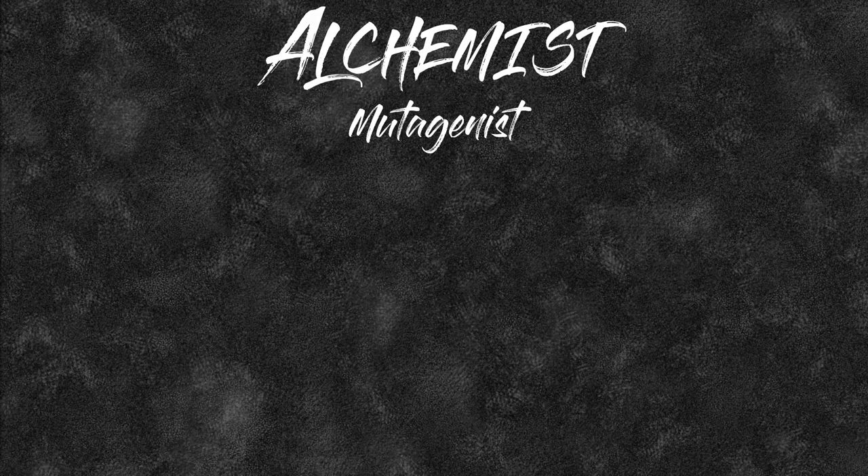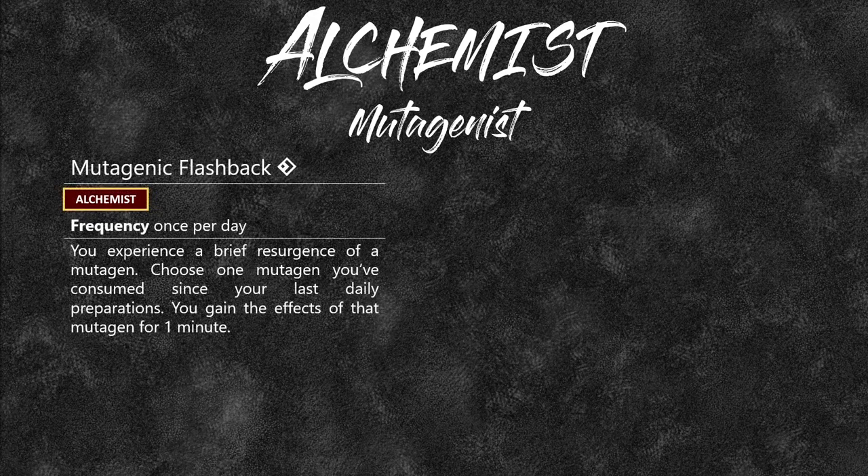The Mutagenist — these are basically your witchers. You inhale a toxin or an elixir and it changes your body. You get Mutagenic Flashback, which you can use once per day as a free action. You experience a brief resurgence of a mutagen — choose one mutagen you've consumed since your last daily preparation and you get its effects for another minute.